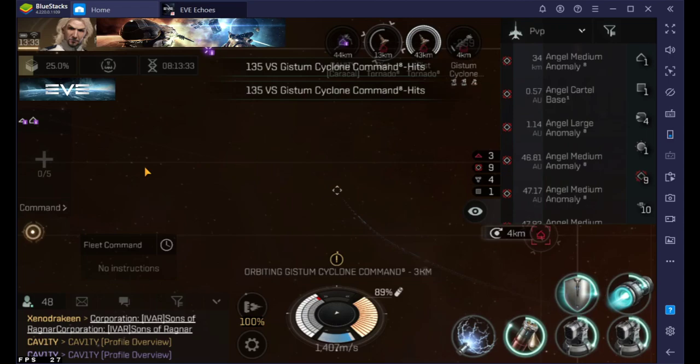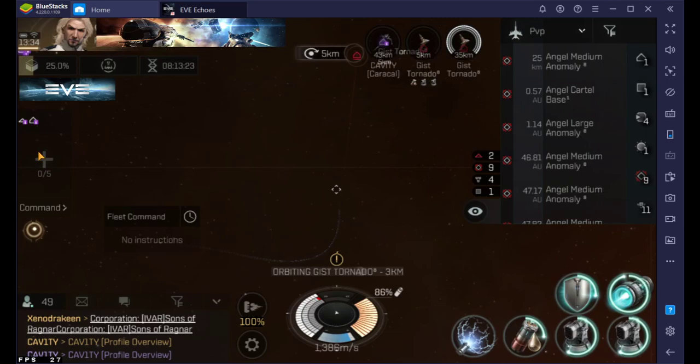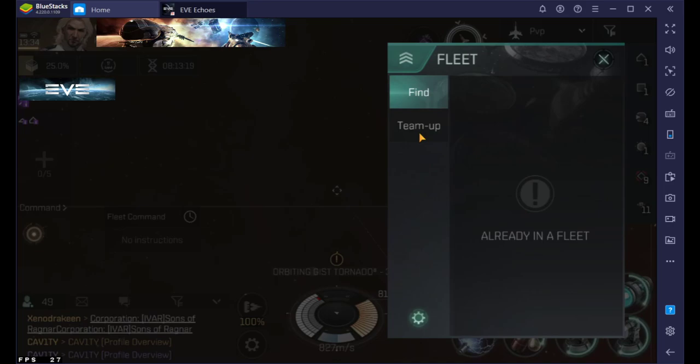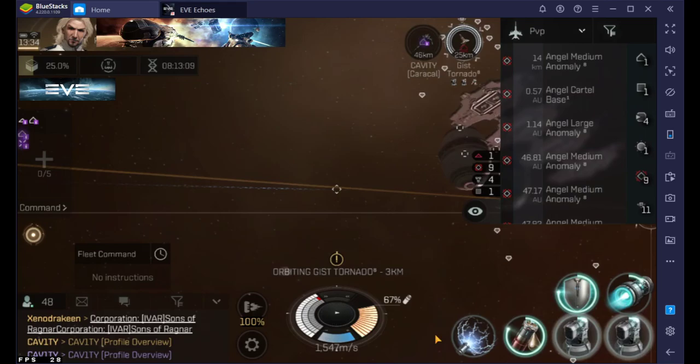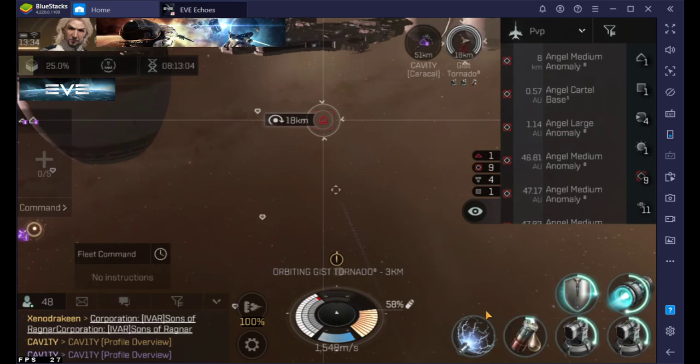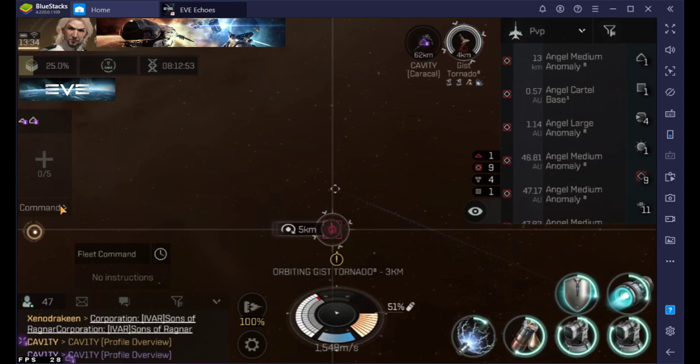Tip number three: let's talk about fleet commands. In the fleet commands you're gonna have two boxes. The first box has two different spots to click — if you click the plus sign you're gonna see everybody in the fleet as well as a find option, or you can add somebody. At the bottom you're gonna get these commands: located here, repair required, capacitor, and standby. This is where your logistics guys are really gonna love you if you take advantage of this, especially for really hard content where you need to focus fire.